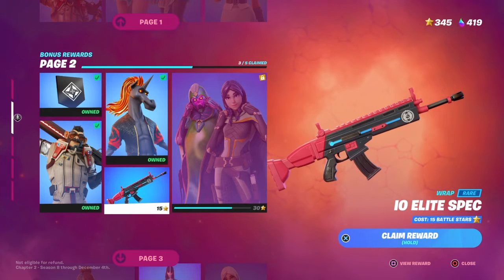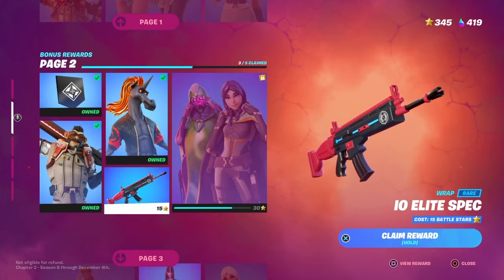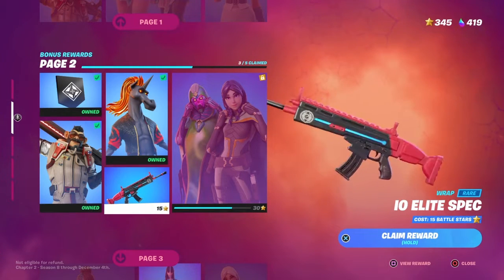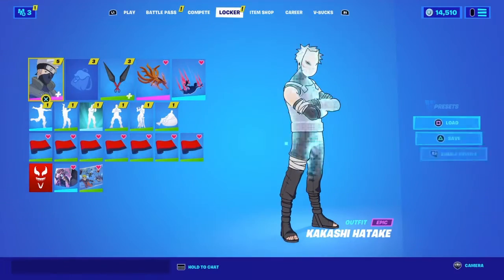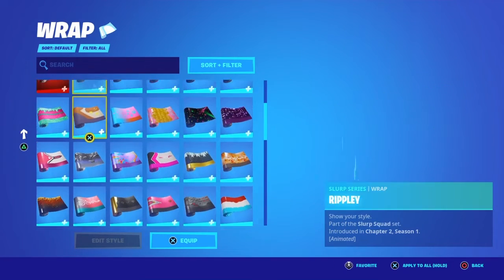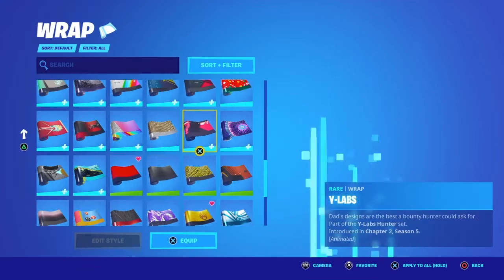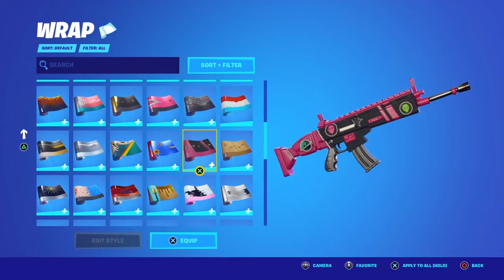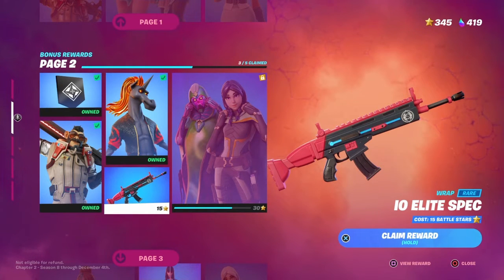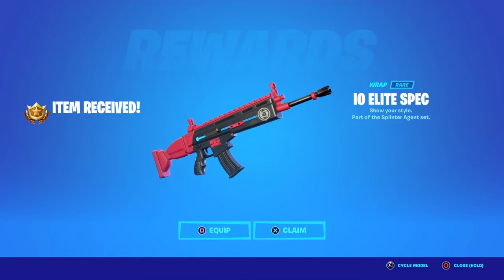Now we have the IO Elite Spec wrap. Why does this wrap look like I've seen it before? Let me check my locker real quick — I swear I've seen that wrap somewhere. I think I might actually have a similar wrap. Yeah, this one — Laser Blaze. This wrap looks like the wrap that's in the bonus rewards. Well, I guess I'm never gonna be using it because I already have a similar wrap that I think is actually better than this one.